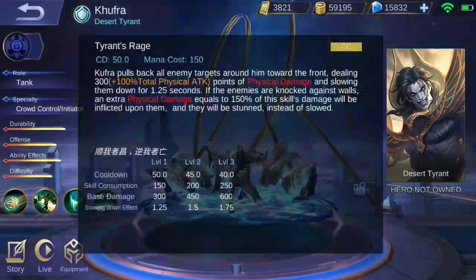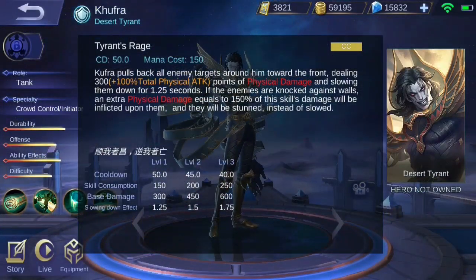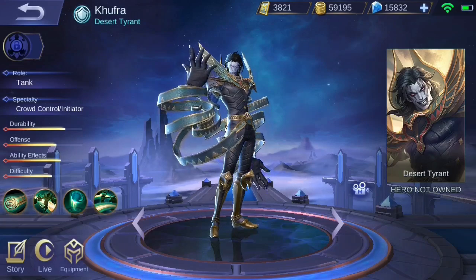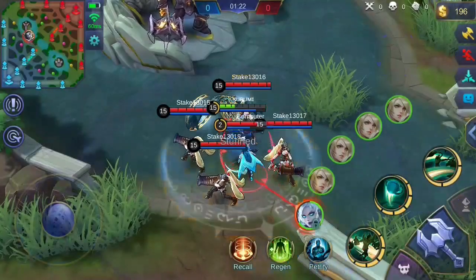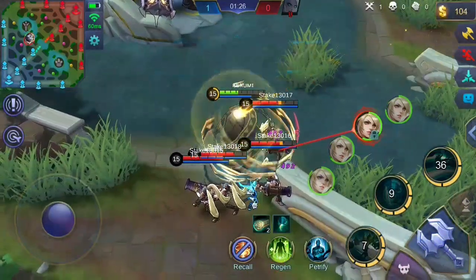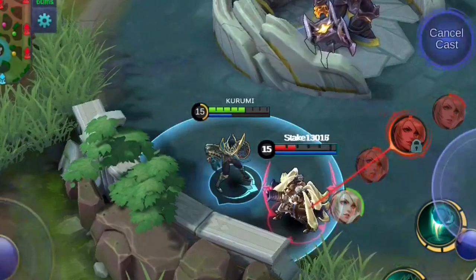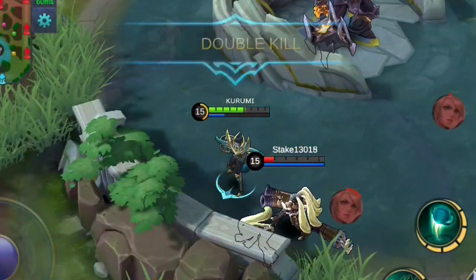Kufra's ultimate skill, Tyrant's Rage, pushes all enemies around him toward the front. Kufra gathers the enemies within this skill's radius and then pushes them towards the specified direction, dealing physical damage and slowing them down for a few moments. If the enemies are pushed to the wall, they will receive extra physical damage which is around 150% of this skill's damage, and instead of being slowed down, they will be stunned.